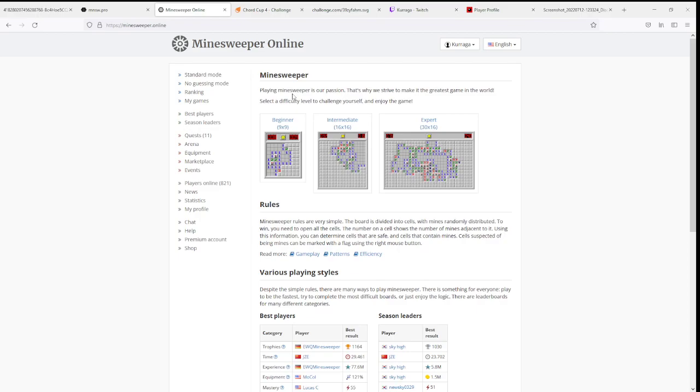If you don't have a minesweeper.online account, we can either have someone receive your prizes in your place — so if your friend has an account, you can give your prizes to them if you win — or you can choose to forgo the mine coin prizes completely, and we'll redistribute whatever you would have won among other participants or pay it out to the next person.